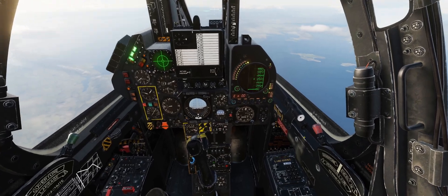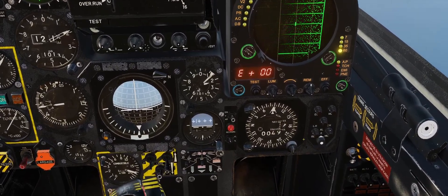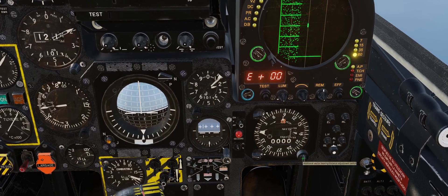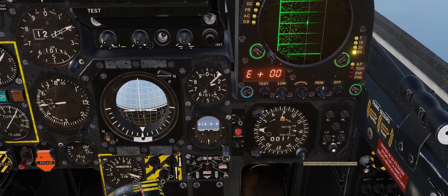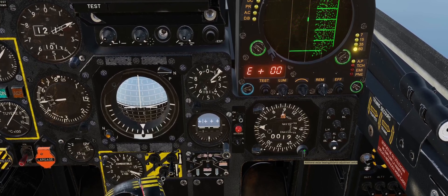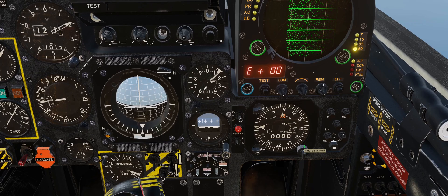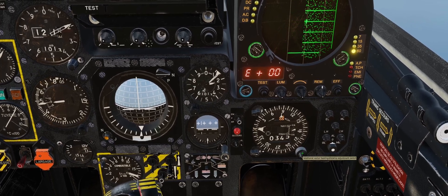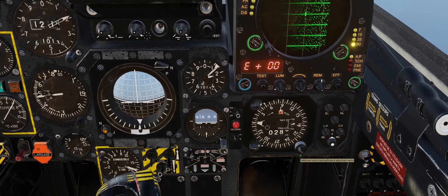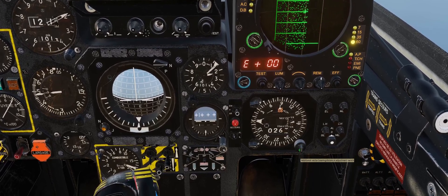We'll come up here and turn the outer knob to the uppermost Greek ladder. It's 19 miles. Click the outer ring — this one's the bearing — and it was 266. We'll hold down this knob until we get to 266. It can be a bit fiddly sometimes.